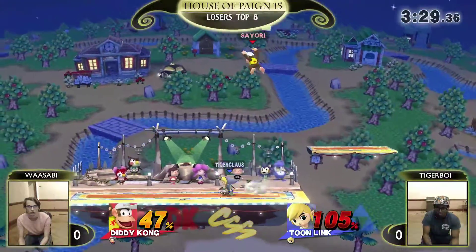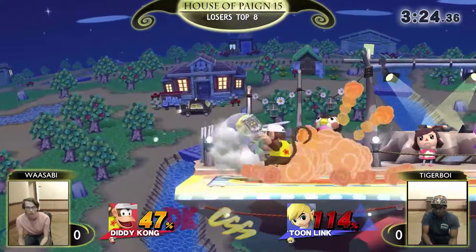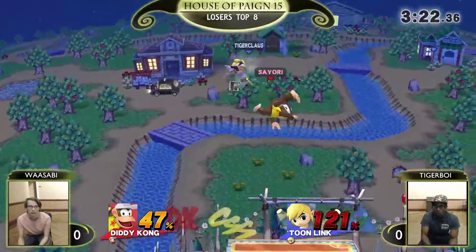Just a little slow. Wasabi's on the ledge. How can Wasabi get out? Just runs in. Tiger Boy wanted a bomb. Loses stage control. What's the hit here?